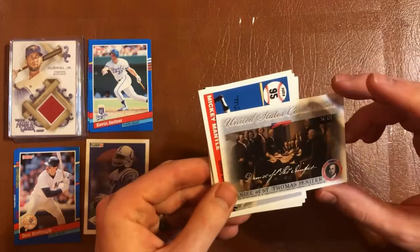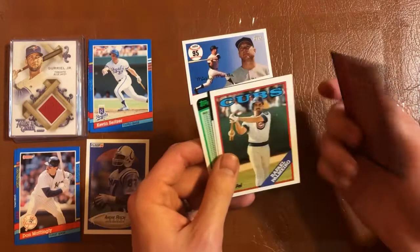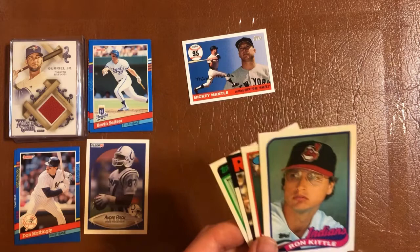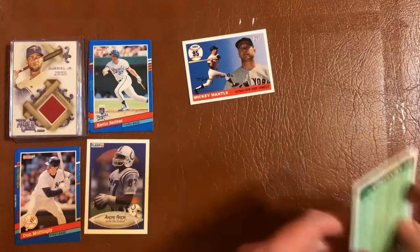Got a United States Constitution card — it's like the back of a puzzle, which is interesting. A Mickey Mantle — pretty cool. These are actual 1989 Topps cards they put in here, not reprints. The package says 18 cards plus three vintage Topps cards inside — that's pretty cool. Got a Ron Kittle, Rafael Palmeiro, and a Mike Easler from 1986 Topps. And a checklist. Really neat how they threw in some throwback cards.